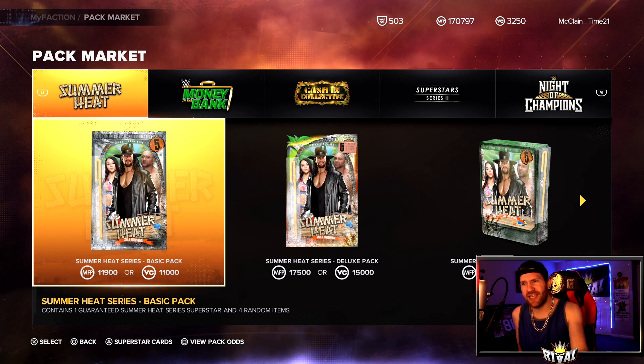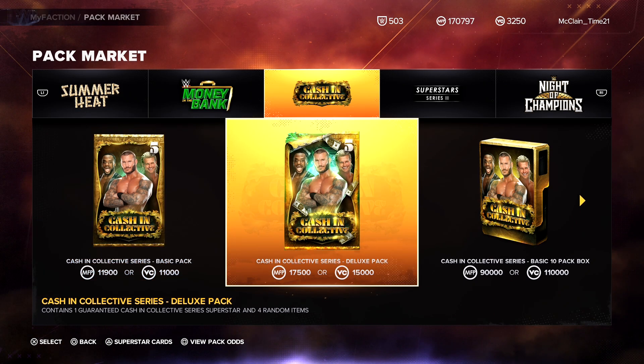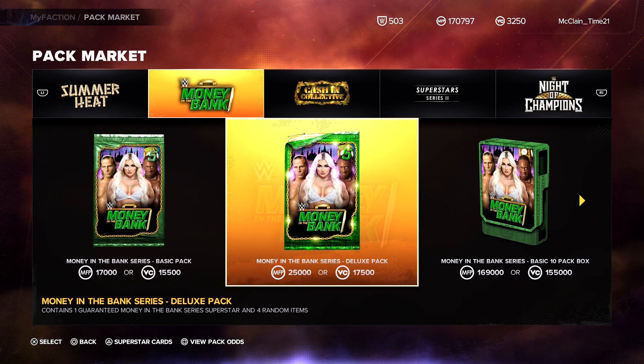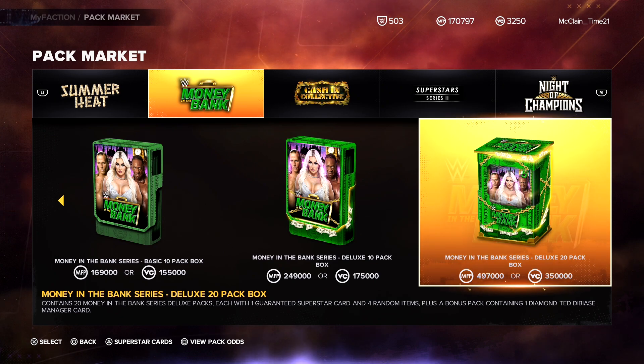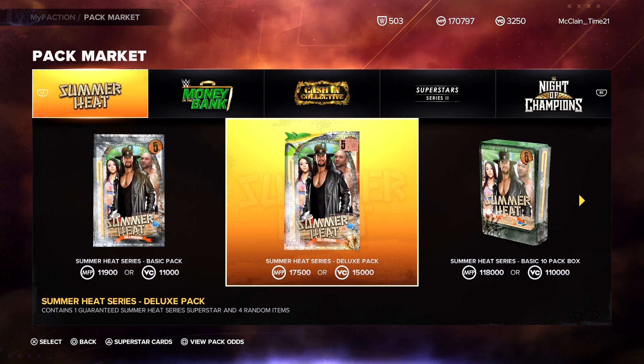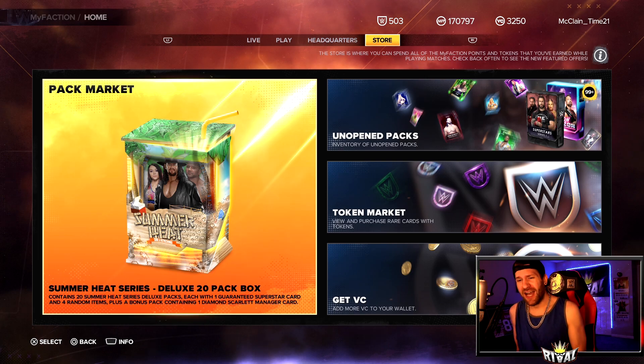Something I really liked that they haven't bounced back with is the Cash In Collective. One deluxe pack is 17,500 MFP. Multiply that by 20 and it's 350,000, but the 20-box price was only 276,000 — so they actually discounted it and I'm a big fan of that. But they did not bring that back. This current one is 497,000, which is absolutely insane. They discounted it maybe 3,000. I'd even be okay with 450,000. The Summer Heat is the same thing — 17,500 times 20 equals 350,000. I'd like to see a discount.